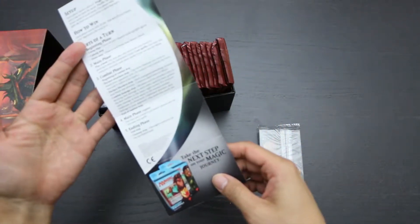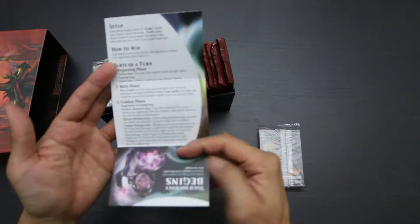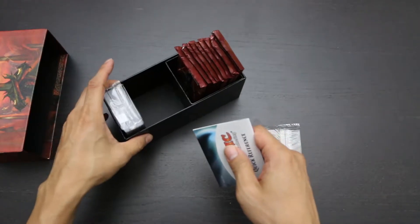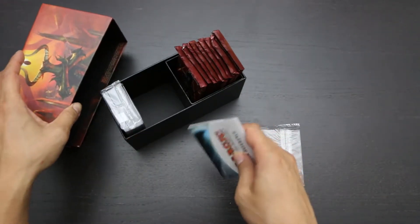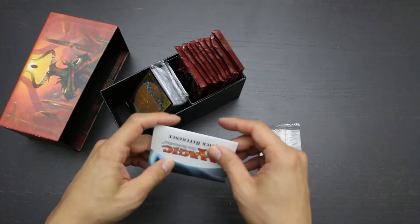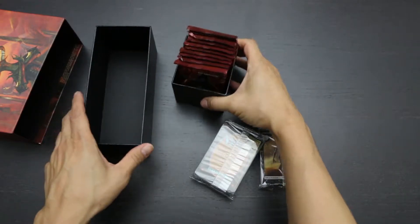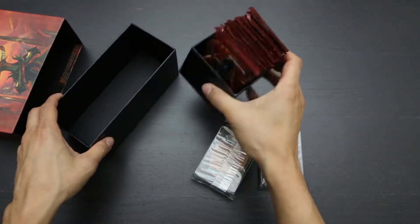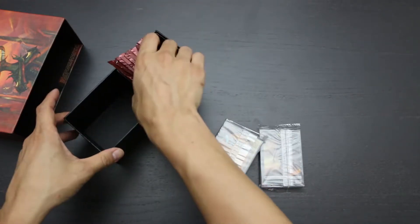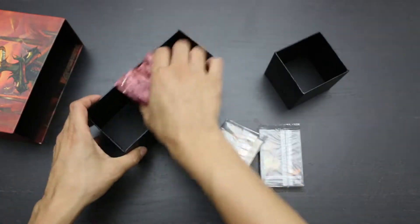There's nothing particularly useful here — it's the most basic information about how to play Magic, and I think for the most part, people that buy this bundle are going to be ones that already know how to play, because this bundle isn't really aimed at new players. Again, there are two boxes in here: one mini box inside that you could probably use to hold decks or separate your cards, and you can always just use the main box, which is fairly well constructed.